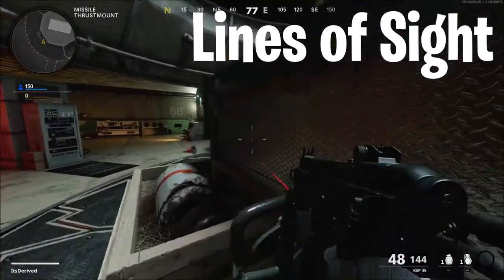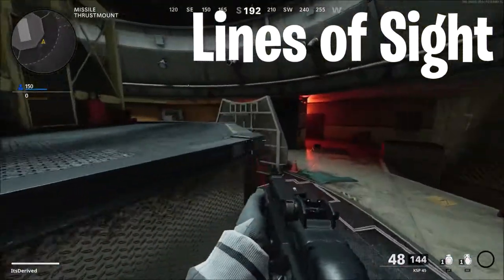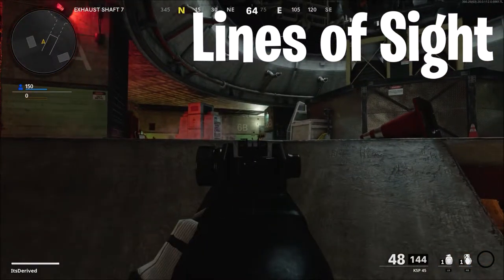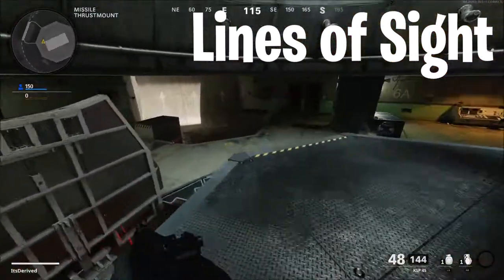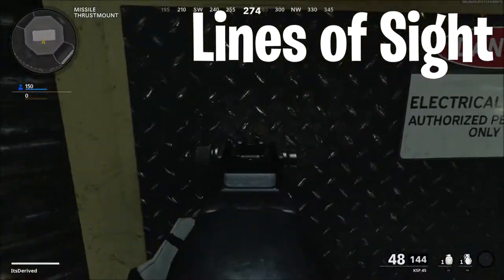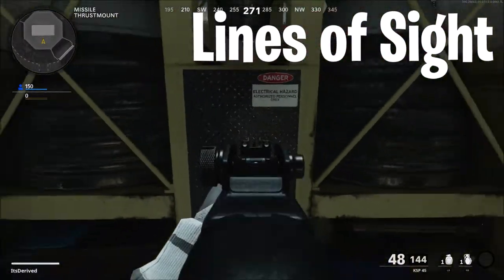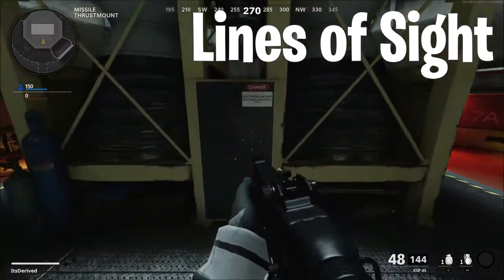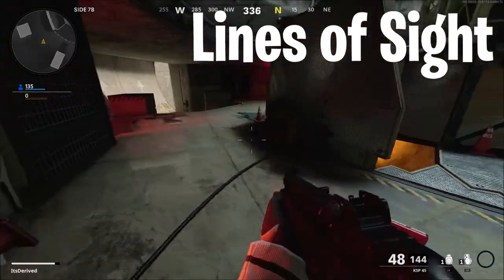There are a lot of obvious line of sights like these — I really recommend using them. You can just lower your head just a bit, barely peek your head, and get a bunch of kills. There are a bunch of those line of sights. You can even do the same thing up here a little bit — jump to get an idea of where people are coming from. Same thing on the ramp: just lower your head a bit to see where people are coming from.